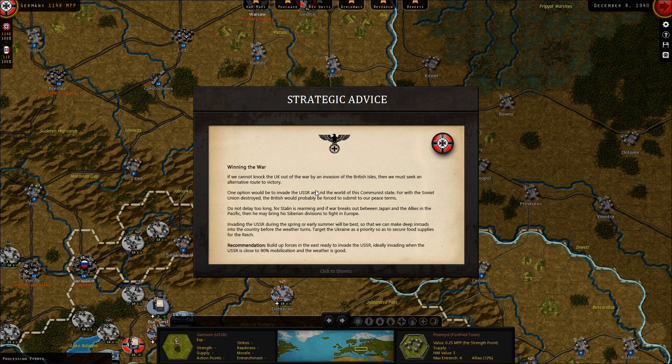I'm really getting a lot now. If we cannot knock out the UK out of the war by invasion of the British Isles, then we must seek an alternative route to victory. One option would be to invade the USSR and rid the world of communism, for with the Soviet Union destroyed, the British would probably be forced to submit to our peace terms. Do not delay too much for Stalin's rearming. Invade during spring or early summer — target Ukraine as a priority to secure food supplies for the Reich. Build up forces in the east, ideally invading close to 90% mobilization when the weather is good.